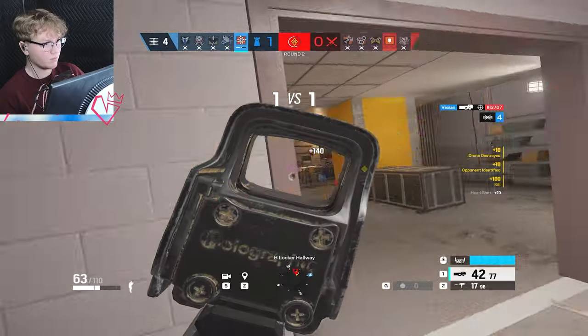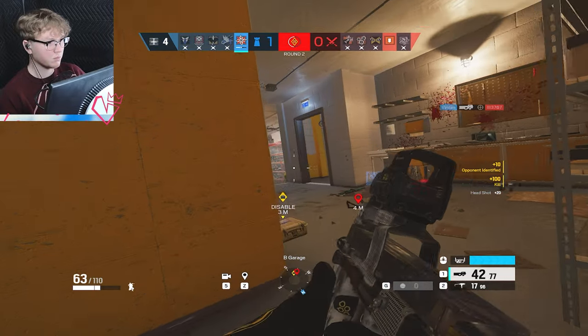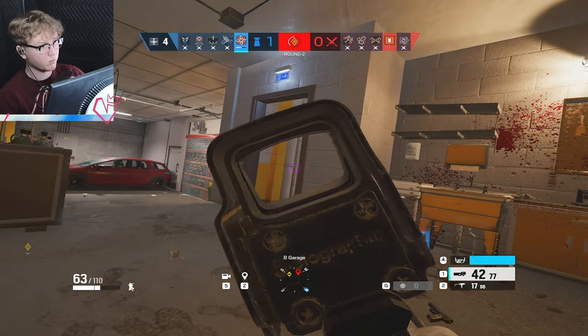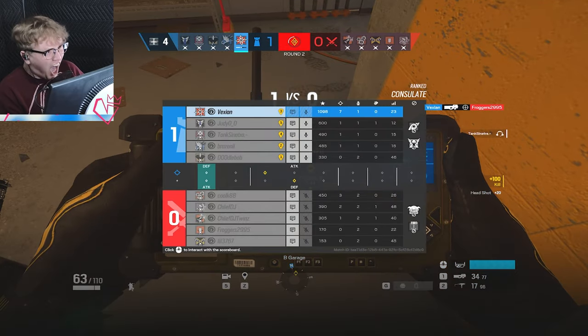Now that we know what roaming is, let's go deeper and explain the two types of roaming and which one is best for you. The first type of roaming is soft roaming. Soft roaming is generally where you play a room adjacent to the site — a position where you can fall back to site safely and still slow the attacker's push.